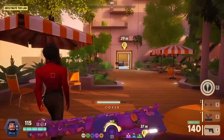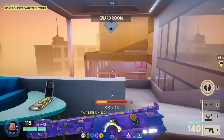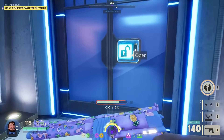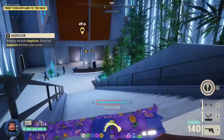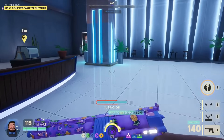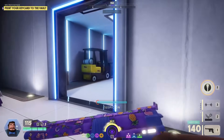We're sprinting to the vault. I think we hit every terminal. We're using our cover bar as an extension of our suspicion bar since we have cover accelerator. Stop sprinting before you jump — if you're sprint-jumping, your cover still goes down even if you let go of every button. It still registers as a sprint jump until you hit the ground, and you can accidentally blow your cover really easily that way.